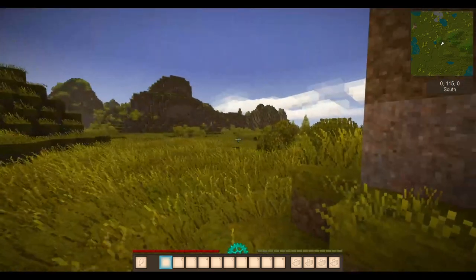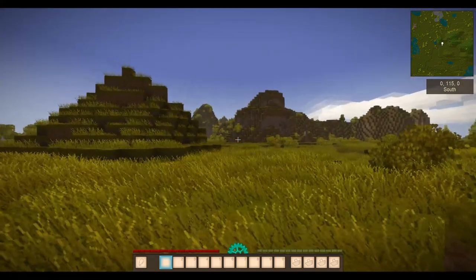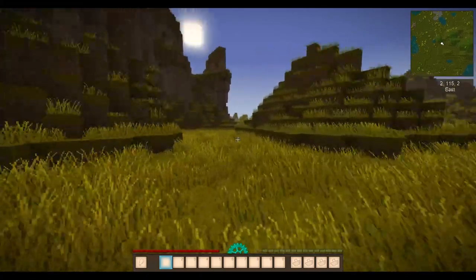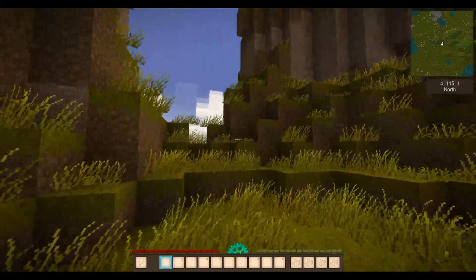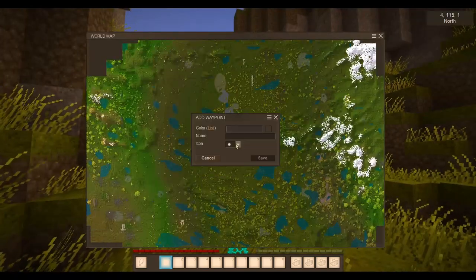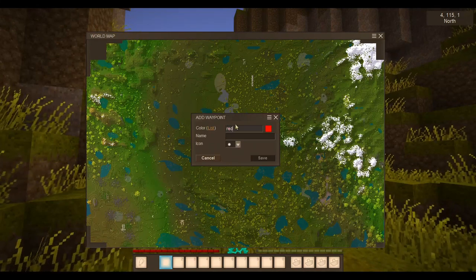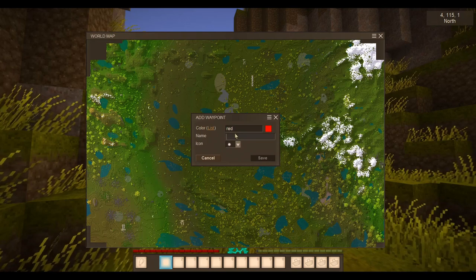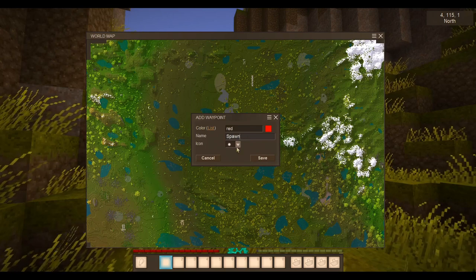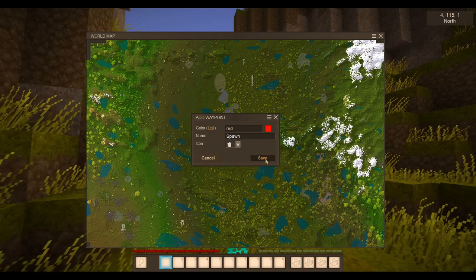The first thing to do is look at your gear at the bottom. This is a neutral area. Now the second thing — press M for a large map. Right click, set color to red, name it 'Spawn', choose a home base icon, and save. There you are.